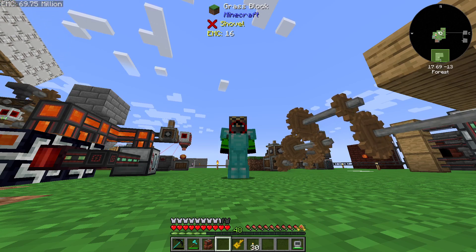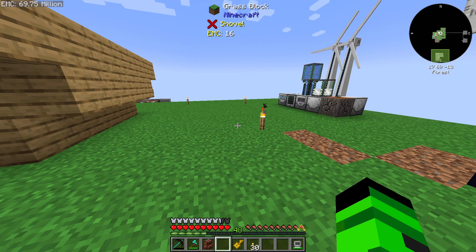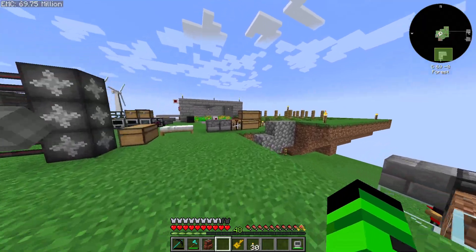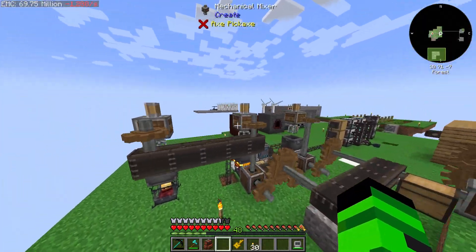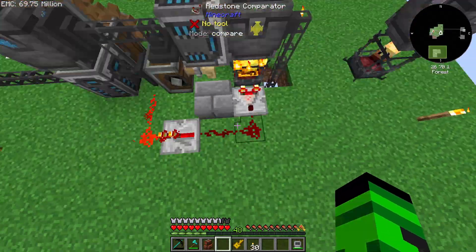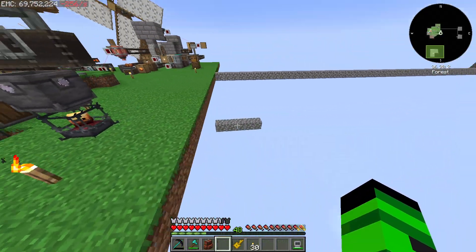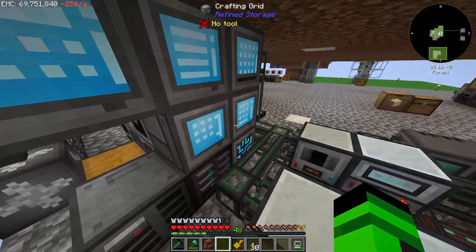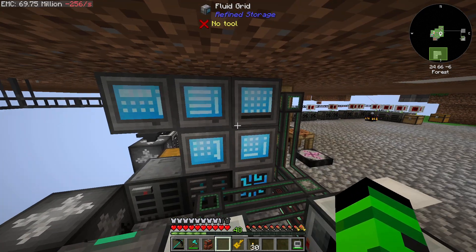Hello and welcome back, my name is Deseret, this is Mechanical Mastery. We're here on our lovely island. We've got some fun stuff planned for today. We got this thing automated here which is awesome, but the problem is we keep running out of the essences. What I've been doing recently is just manually crafting them and chucking them over there.